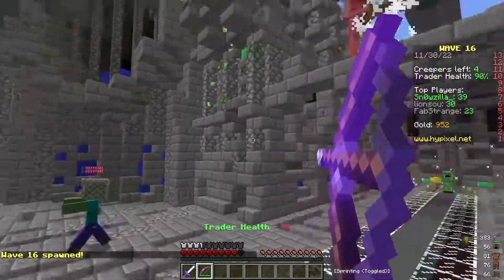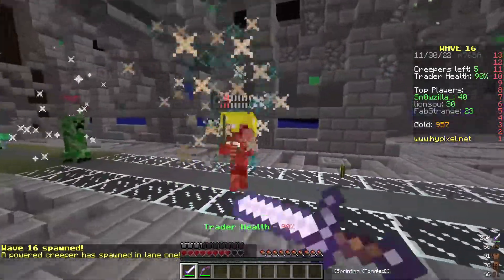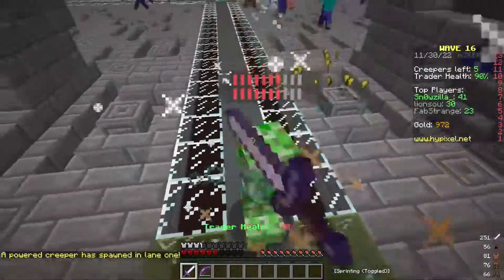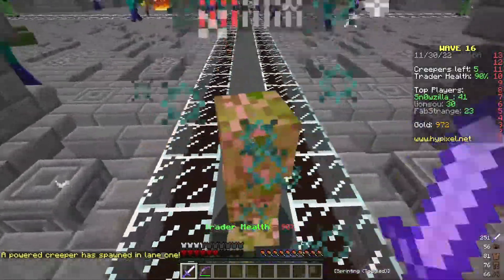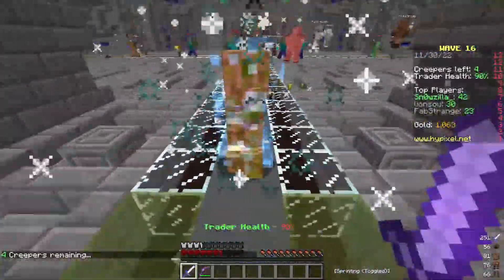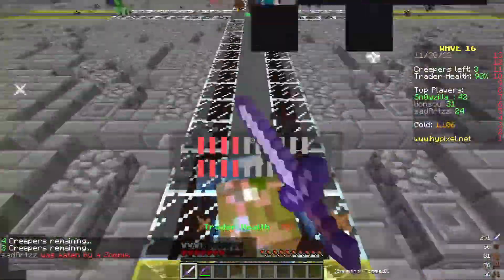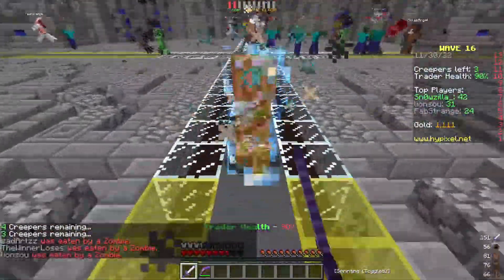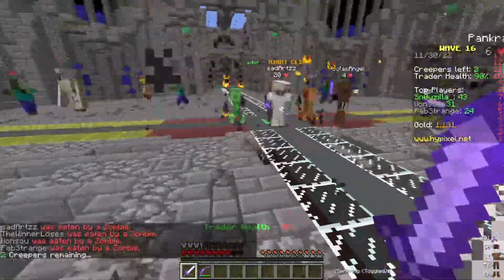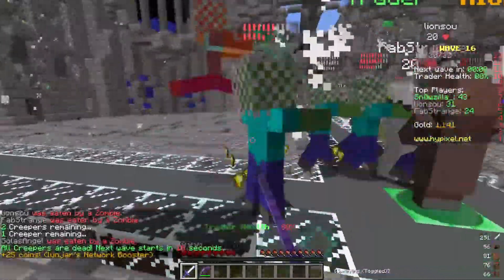There's two of them, and there's a pigman. You first, and then the one behind me. One kid died, another one, another one died — we're dropping like flies. What are you people doing? Kill the zombies, get them out of here!